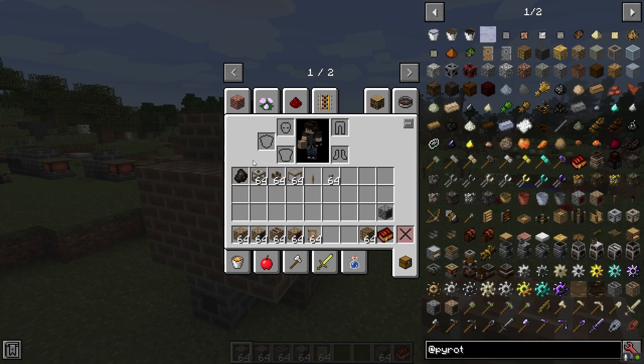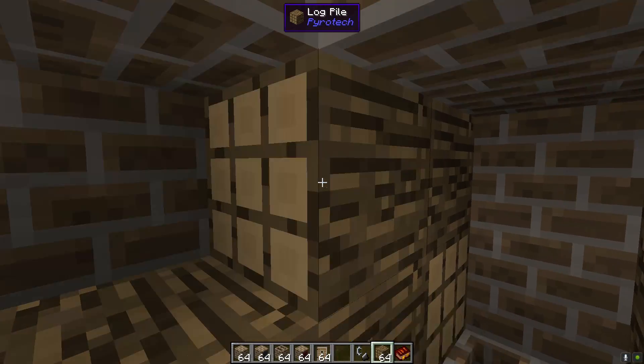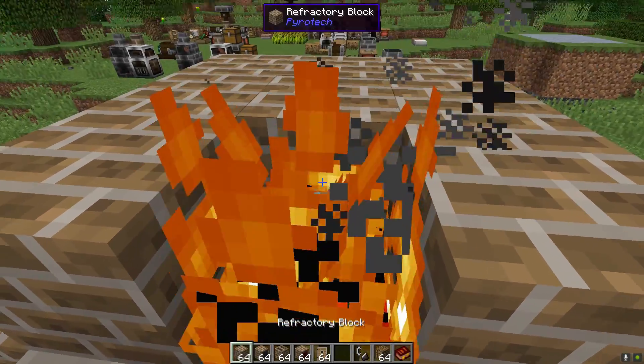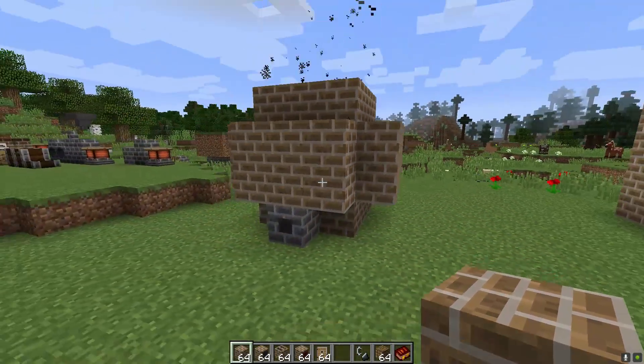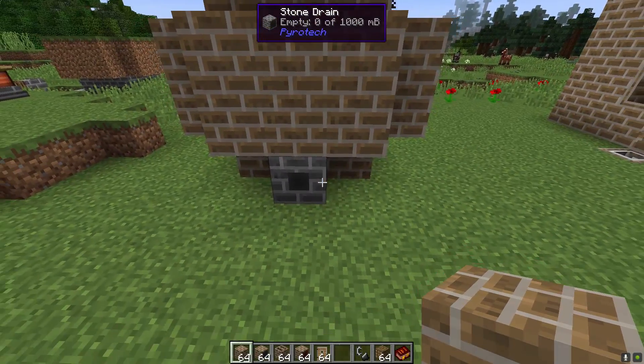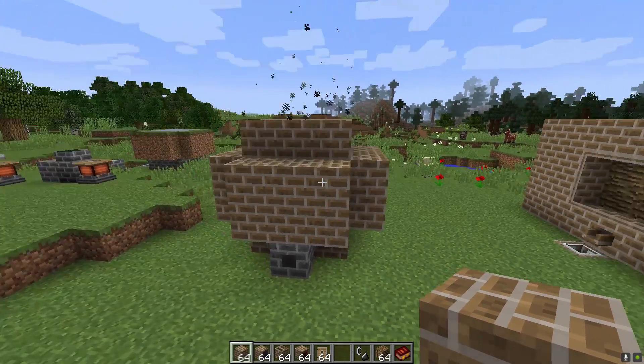This right here is the minimum blocks required for a refractory burning system. At this point we can load it up with wood and treat it just like a standard log burning system. You can see this is going to burn without any issues, and that stone drain is still going to grab from the three collectors behind it.